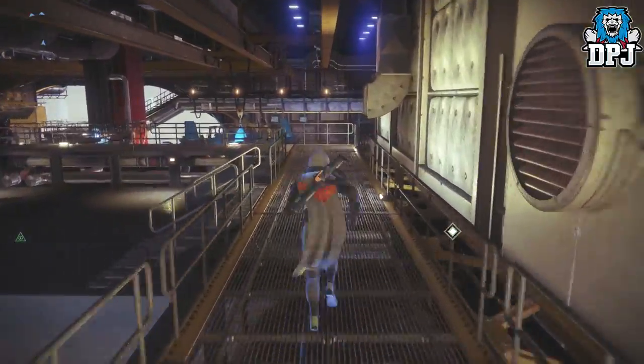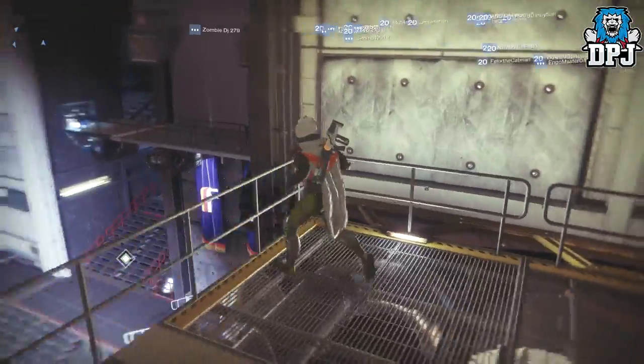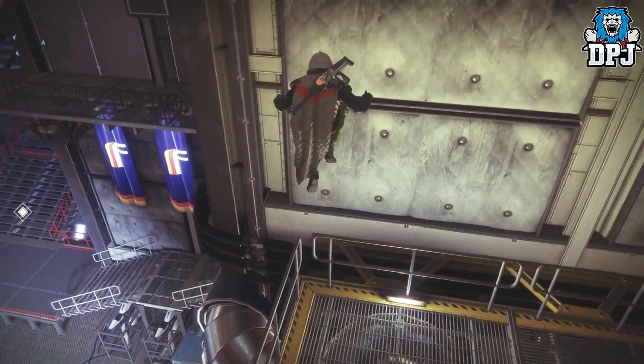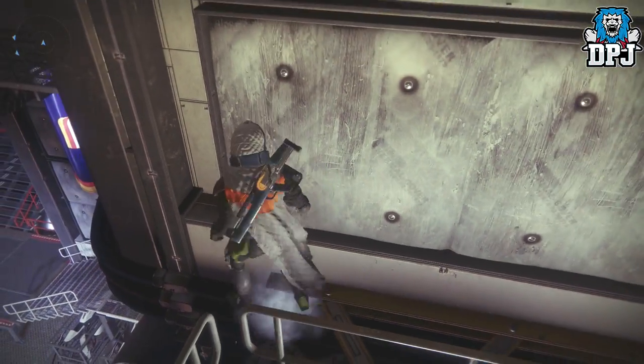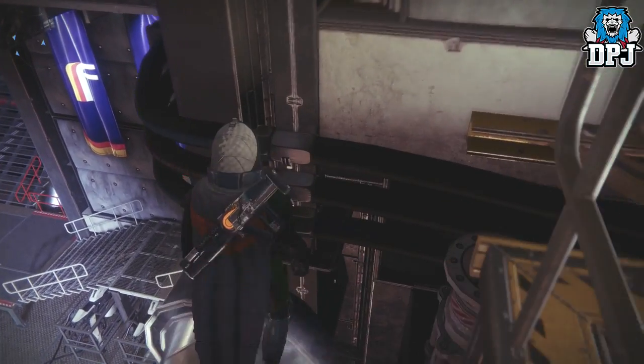When we come to the end of these railings, what we do here is we have to jump onto these railings and get onto these wires. This part can be a bit tricky but it's not too hard — just walk along and jump up here.